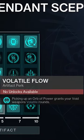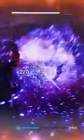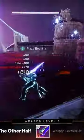Picking up an orb of power grants your void weapons volatile rounds. Pair these volatile rounds with a void sword like the Other Half, and with every swipe of your sword, you'll be creating massive void explosions.